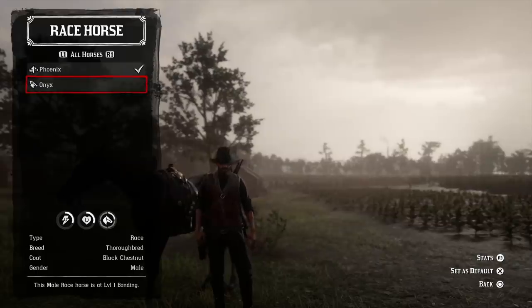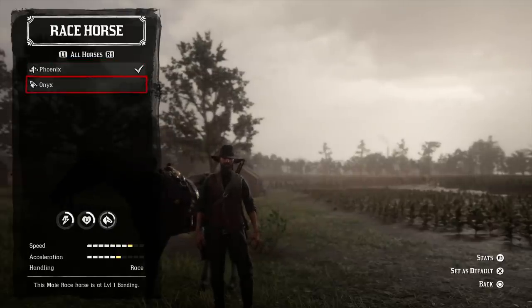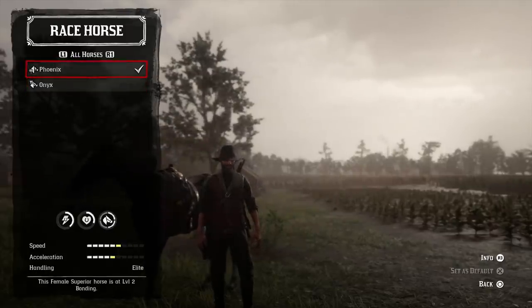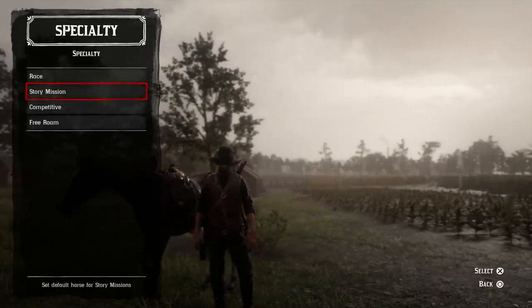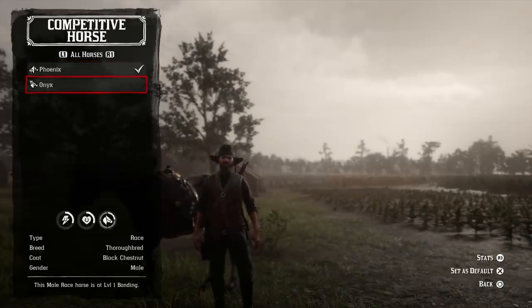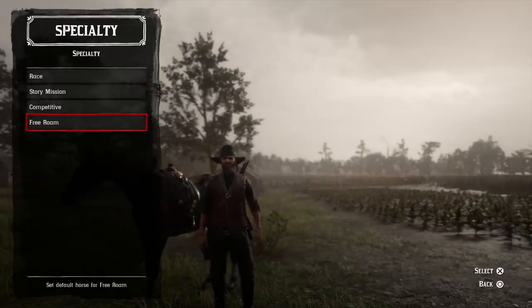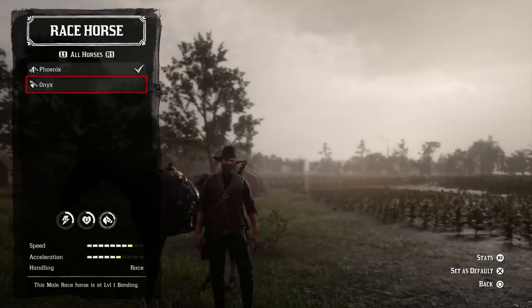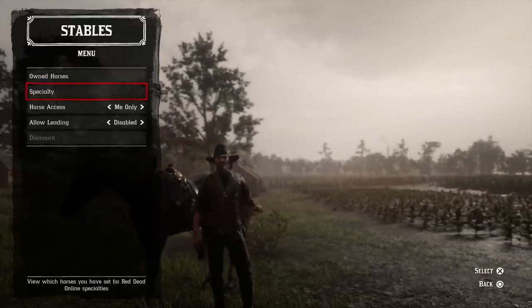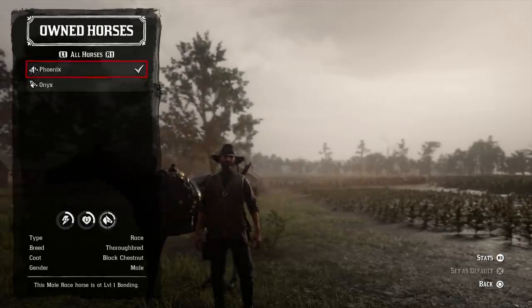There are a couple of other options as well. You can actually set default horses for different activities. For example, if you have four horses with different styles, you can set one for race, one for story mission, one for competitive, and one for free roam. This is nice because some horses specialize in races and others in death matches with higher health or stamina. You can also check on the horses you own, compare their stats, and see what the bonding level is.